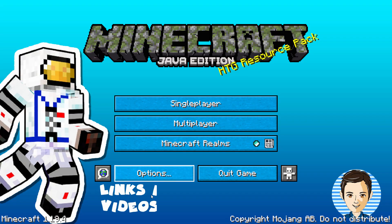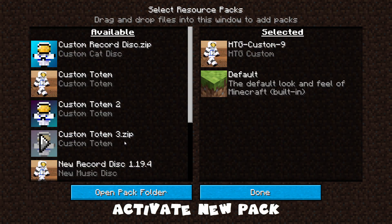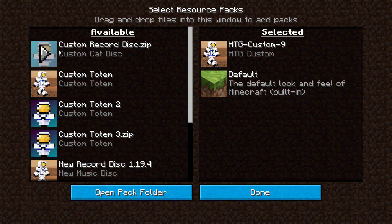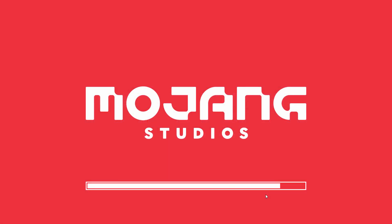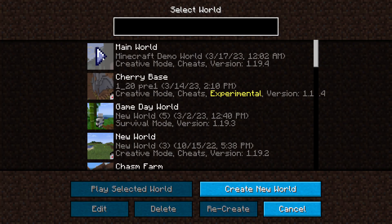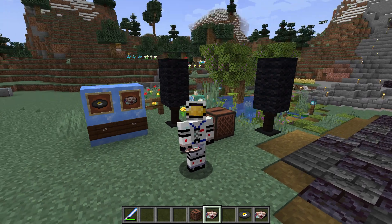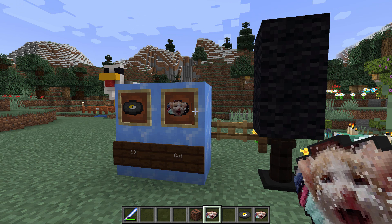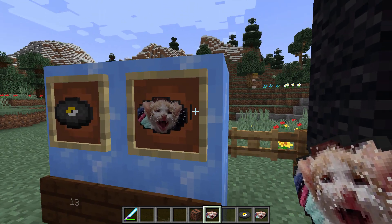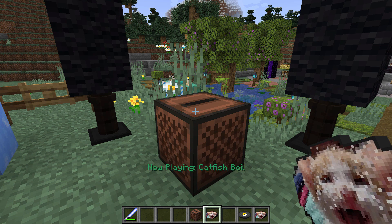Maximize the window. I've customized my title screen - links for those videos in the description. Come down to Options, Resource Packs. Here's our new custom record disk - it's our custom cat disk. Click on that arrow to bring it over to the right-hand side, then choose Done. Let that load in, then Done again, and go into the game. I'm in my main world right now - we'll let this load up and test this out in the jukebox.